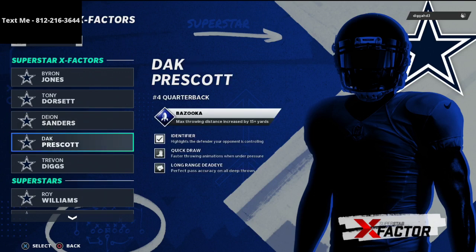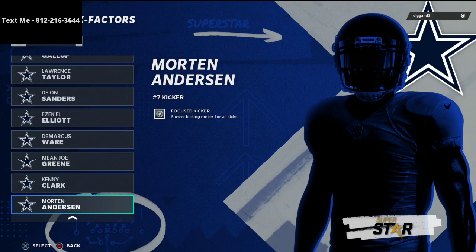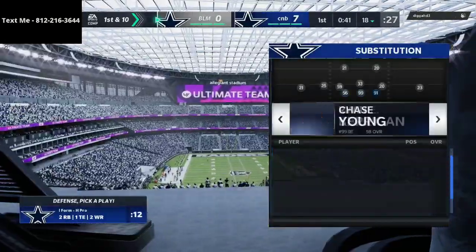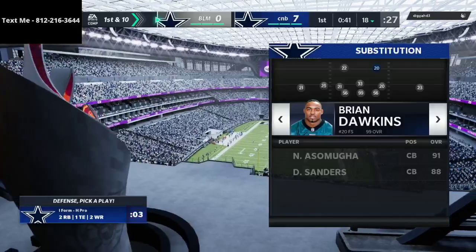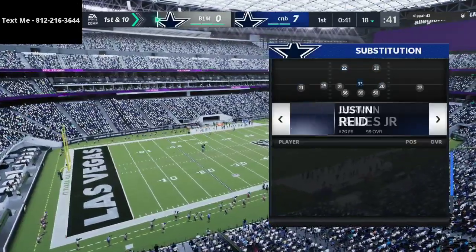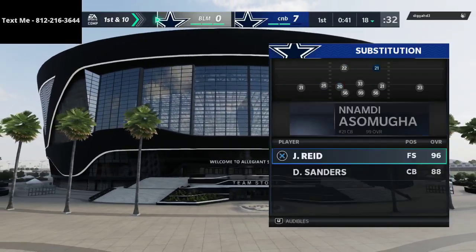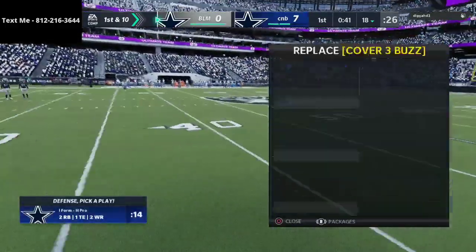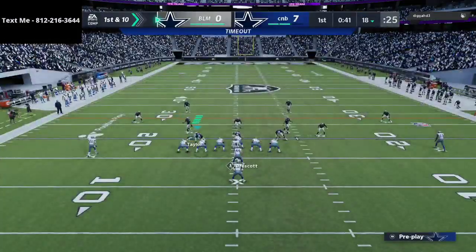He doesn't have Gunslinger or Hot Route Master, which is really interesting. He is running Route Tech on Gallup. The second reason I like to pause is it gives me another 15 seconds to get my stuff set up. I'm going to take a timeout here to make sure everybody is in the right position. I need to get Brian Dawkins down, then Sean Taylor, then Justin Reed in the back end of the defense, and Troy Vincent — now my defense is pretty much set up. I can set my audibles up and have plenty of time pre-snap before our first possession.